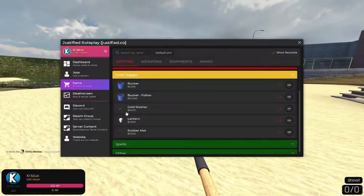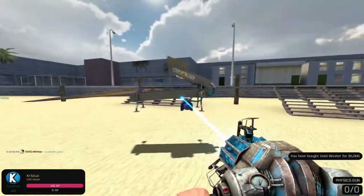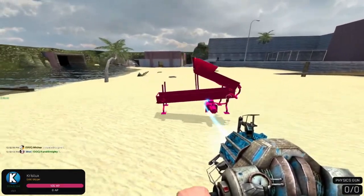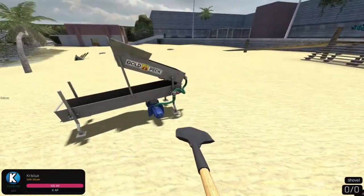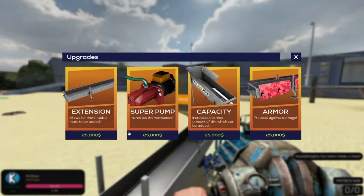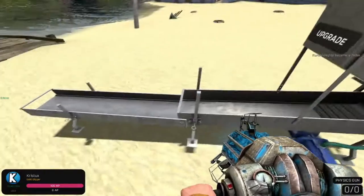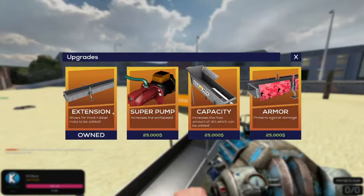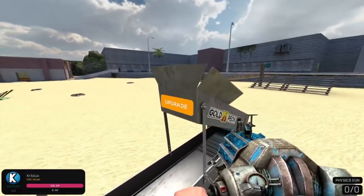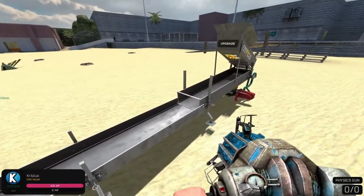To dig for gold first, you need to buy a gold washer in the store. I base here on the beach because it has sand so you can dig. It's recommended to have at least 75k or so to start this job, as that's where you get much more money. Buy the extension for the gold washer, the super pump to increase the speed and also the capacity, as that's really useful.